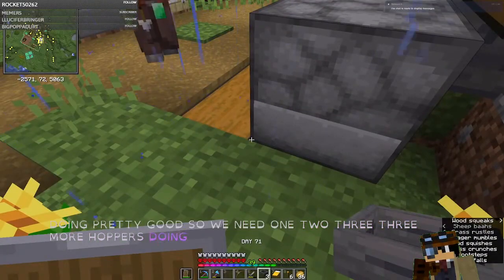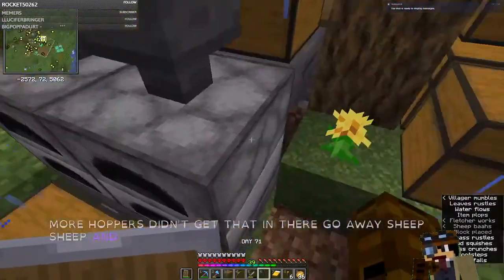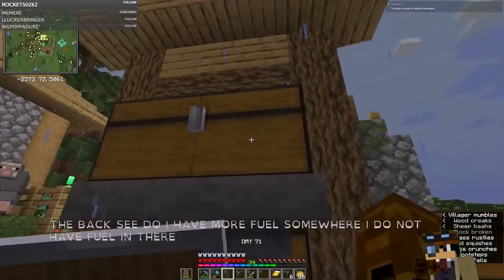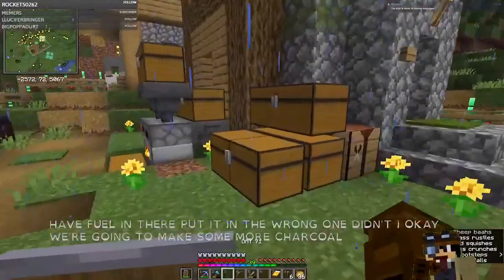Let's see if we can get that in there. And that's our double hopper setup. Fuel goes in the back. I do not have more fuel, so fuel in there. I put it in the wrong one. We're going to make some more charcoal.